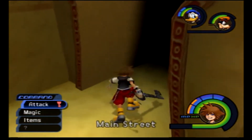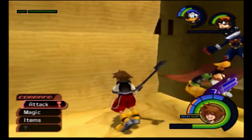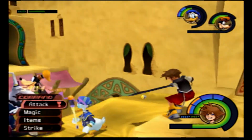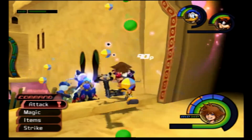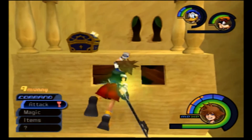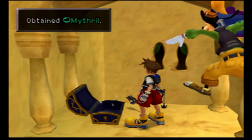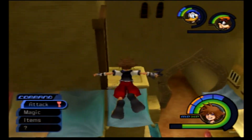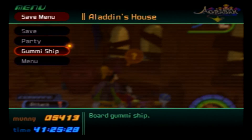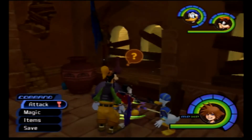One last thing I want to check. I have no choice but to fight. We got a Mithril. I'm actually very curious if I have enough materials to make the Ultima Weapon — probably not. Going to go to my Gummi Ship. Possibility that that is the last time you'll see Agrabah, by the way.